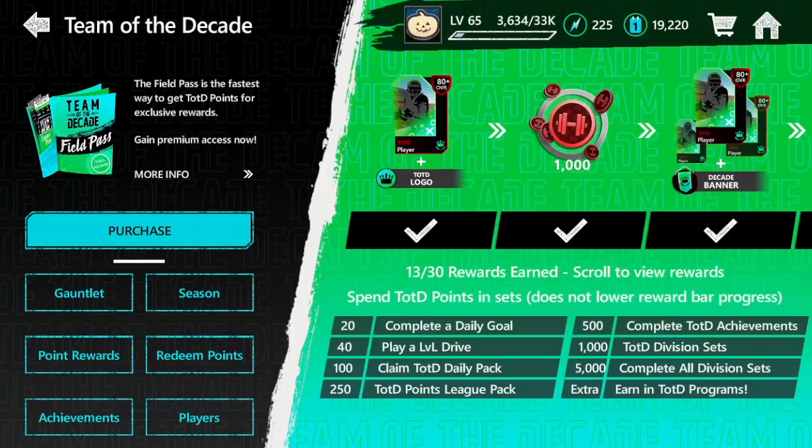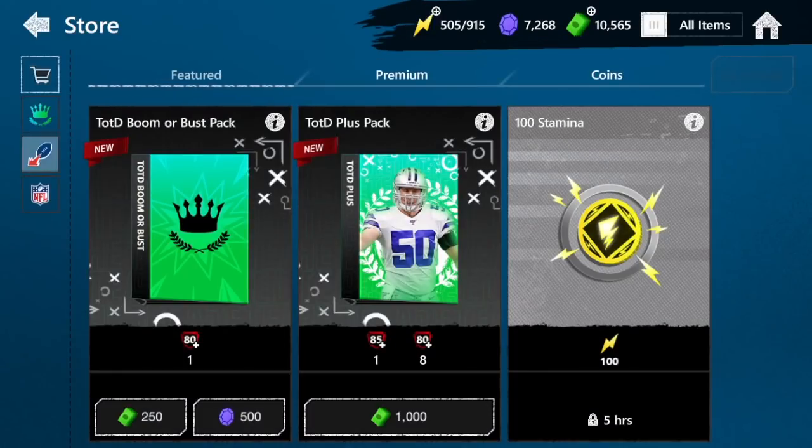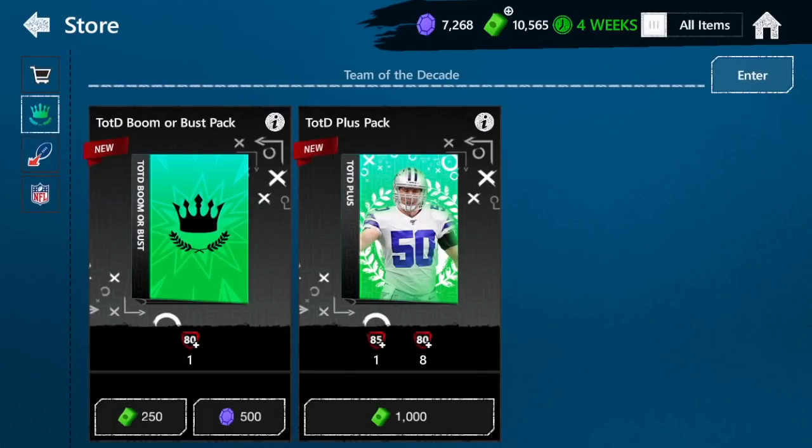Play a League vs. League drive — you can realistically get about 120 points a day for those, giving you a potential of another about 4,000 points. In the store there's also a daily pack. If you go to Team of the Decade, you have a chance to get 100 points every single day, which is going to be another 3,300 points over 33 days.